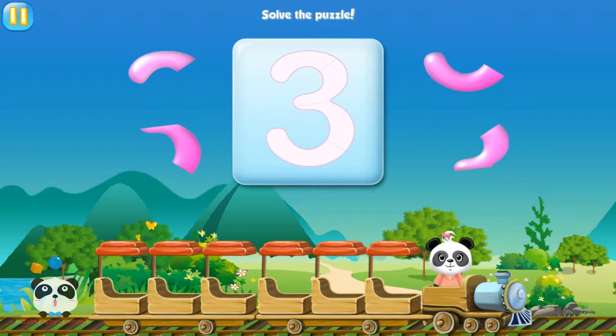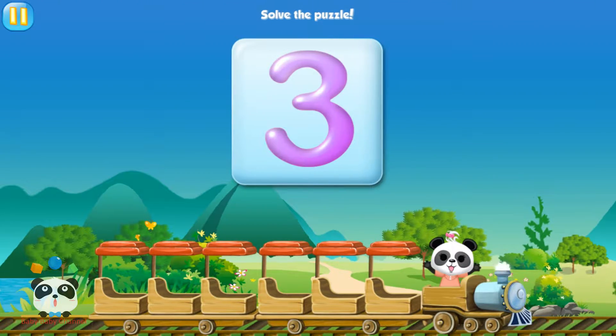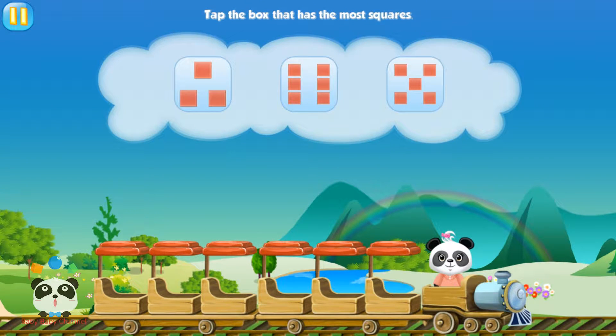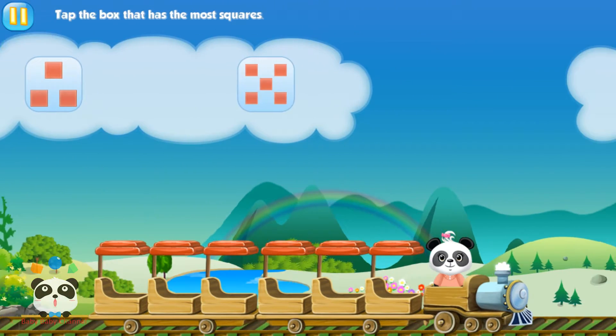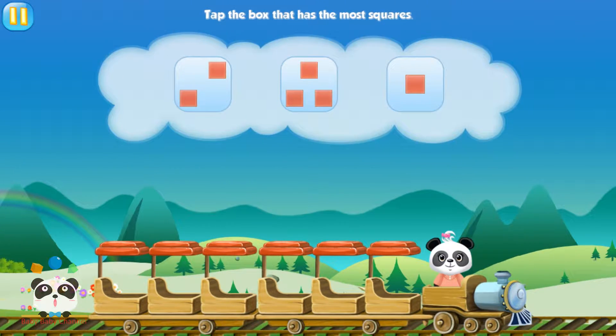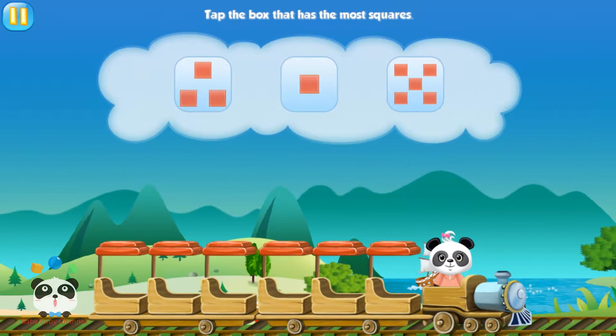Solve the puzzle. Three. Tap the box that has the most squares. Six. Tap the box that has the most squares. Three. Tap the box that has the most squares. Five.